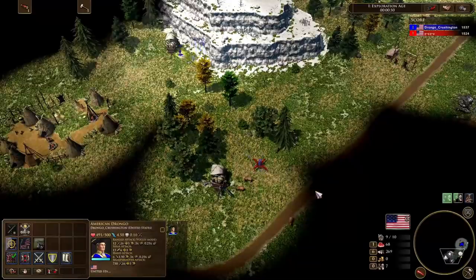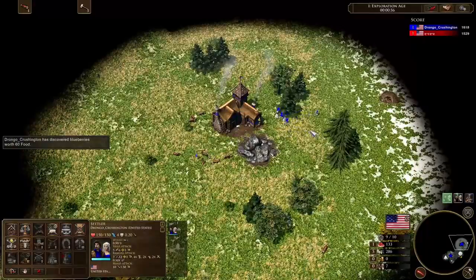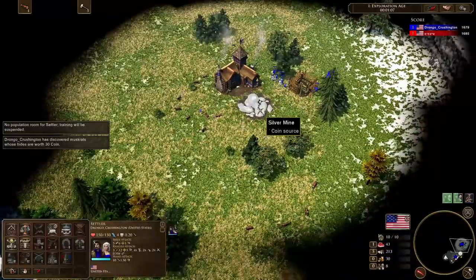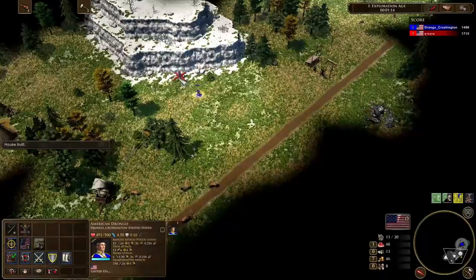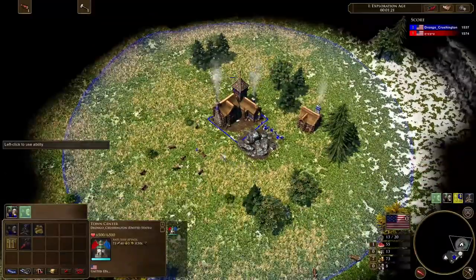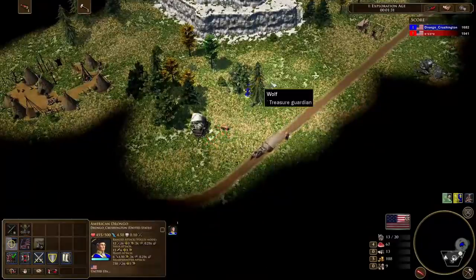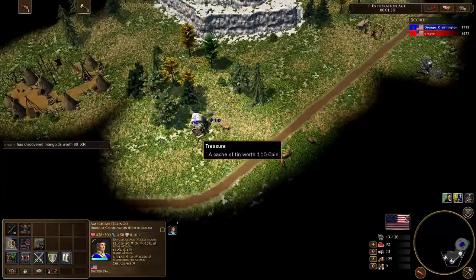Standard opening here for the United States. We're just doing our French immigrant build order. We've got one villager that's herding our hunt. Our coin might have spawned quite close to our town center — it's a little bit awkward. Now, as soon as we've got that 200 wood, pulling those villagers off wood and putting them onto coin. We will be using this wood in age one. Any resource treasure you find, you take it — coin, wood, food, doesn't matter. XP is especially good with this build order.